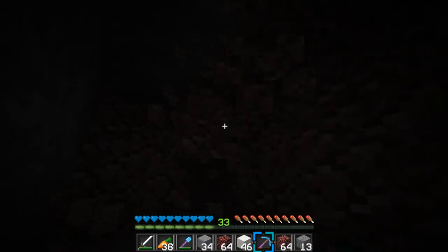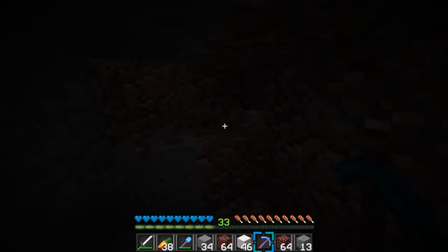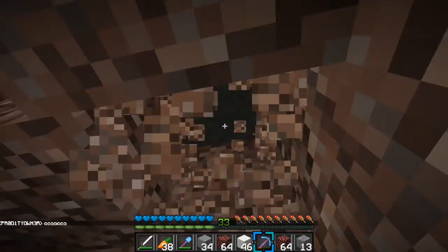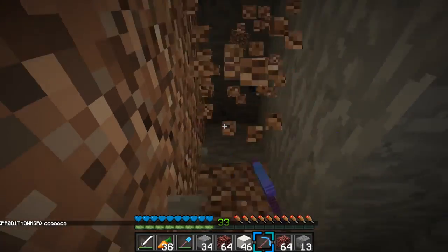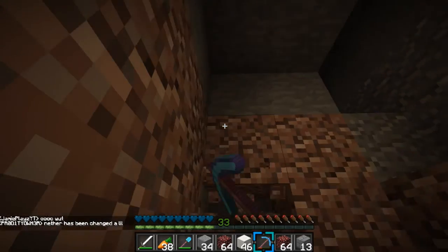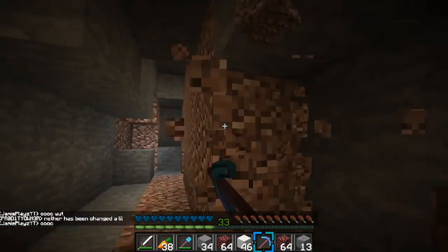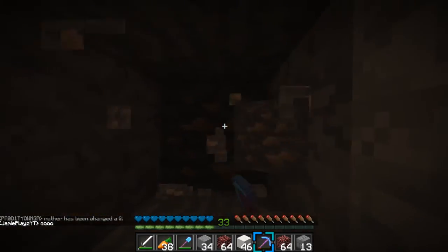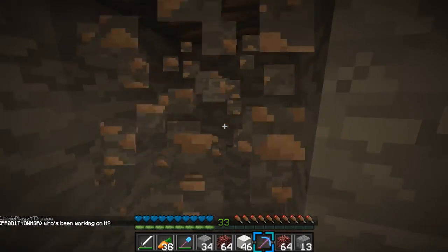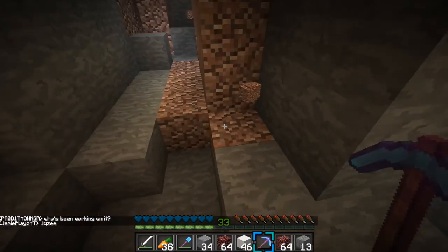I wish this went faster — this is taking so long just breaking all these blocks. I'm going to get two stacks — that'll definitely be enough. There's lava really close to here — got to be careful. I can see the little light that it shines with. I hate mining diorite and all that stuff — it just takes so long. Iron? Yes, sure — I'll take some iron. Don't mind if I do. Ooh, lava down there — got to be careful. Lots of iron in this vein — that is spectacular.